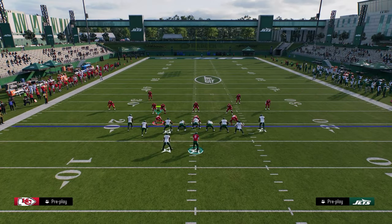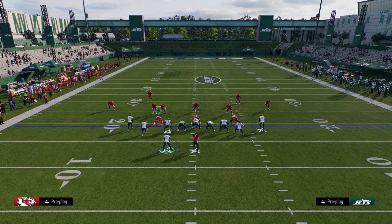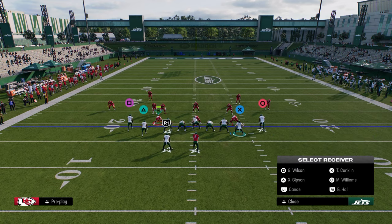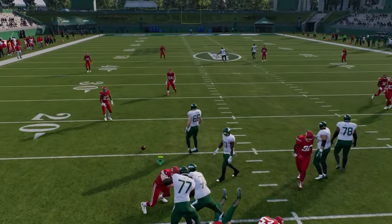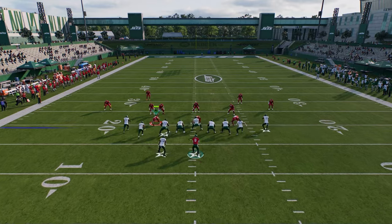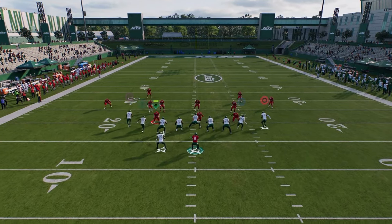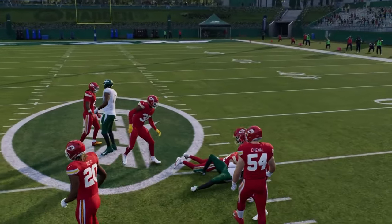My first setup: we're going to take the receiver on the right side and put him on a streak, put the tight end on a corner, drag the slot receiver, and block our running back. You're going to see we just have a simple high-low read. The main route you're going to hit is the post — it gets into a really cool pocket in the middle of the field, and we can throw this post against pretty much everything.